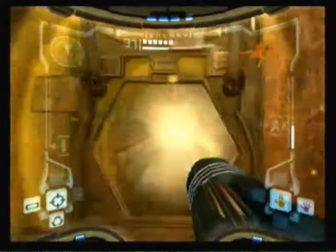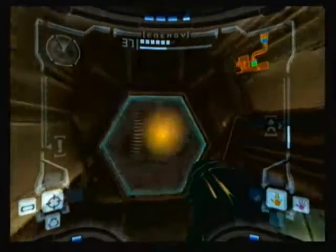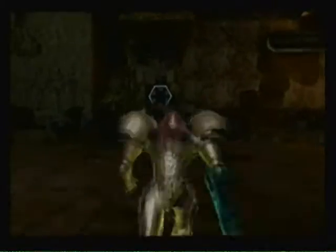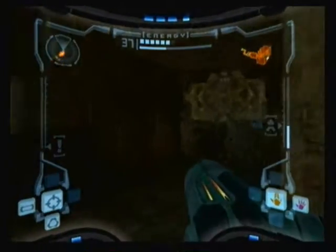Remember this area? This is where we've got an energy tank, and now it's an energy tank — we'll be proceeding with the game. Ice Beam, and here we come into the room. That room requires the Ice Beam, so we can't go through it. We have to go this way.